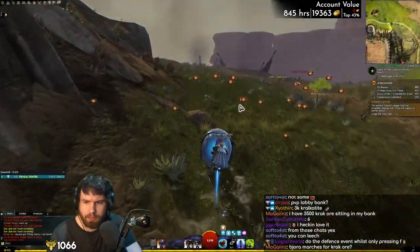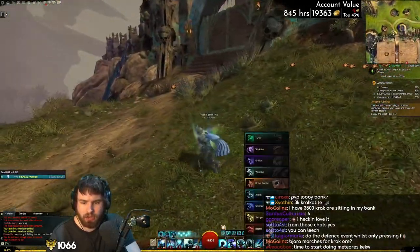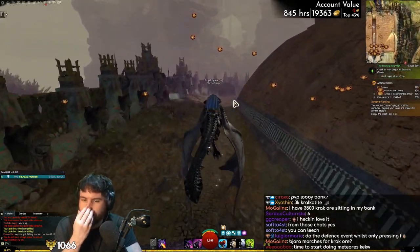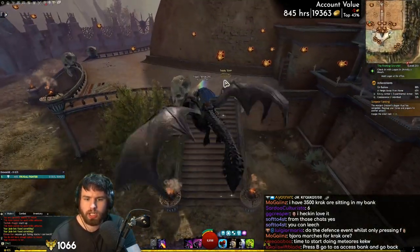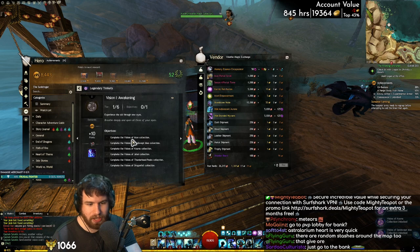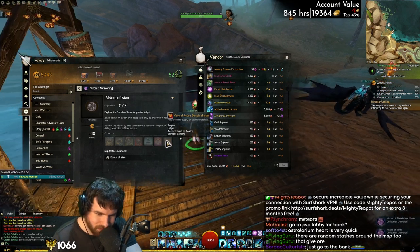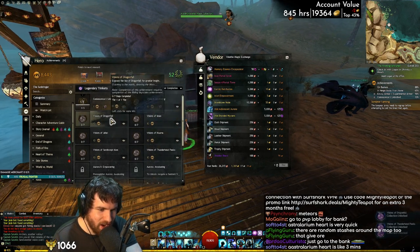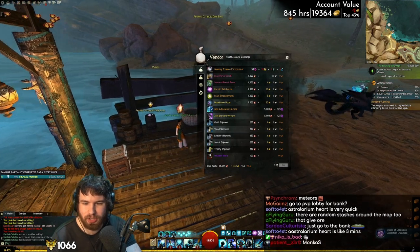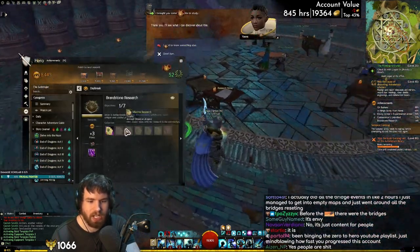You get eternal ice shards from daily strikes, and you can talk to vendors in Bjora Marches to convert eternal ice shards into season four currencies. While I'm here, I guess I better start Vision. There you go — I started Vision, that was pretty easy. And oh boy, have we got some content to do here. I love the bridge events, it's just so good. Have some Kralkatite — seven day time gate, here we go. And now back to Draconis Mons.